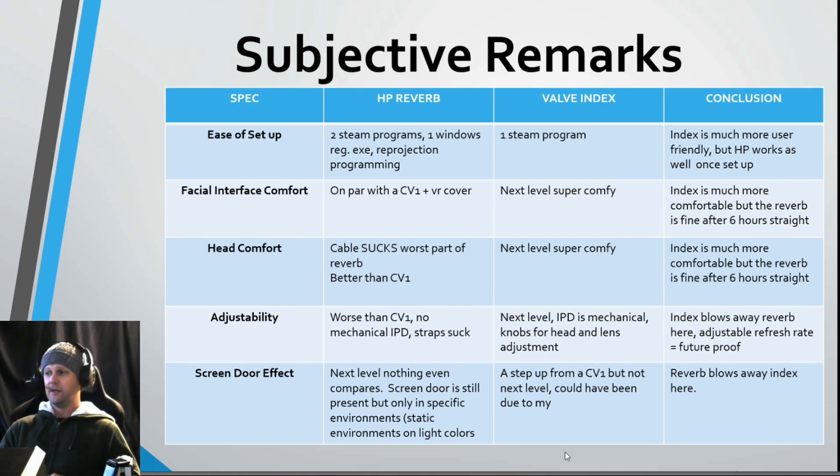For facial interface comfort: the HP Reverb is very comfortable — I had it on for about six and a half hours during a long day of flying with no problems. But the Index is next level, with nicer foam and much better adjustability. It feels like it was made by a VR enthusiast. The Index is certainly better, but the Reverb is passable with no glaring issues. For head comfort it's the same story — the Reverb's straps and mounting system are actually quite good.